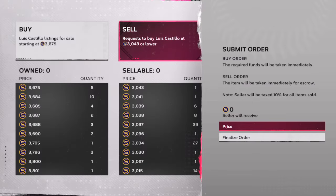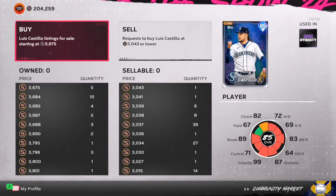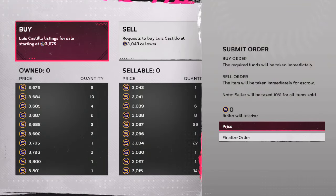You can see in the top left corner we have 203 stubs in this video. By the end of this, in about a 10-minute period, we're going to have close to 220,000 stubs.